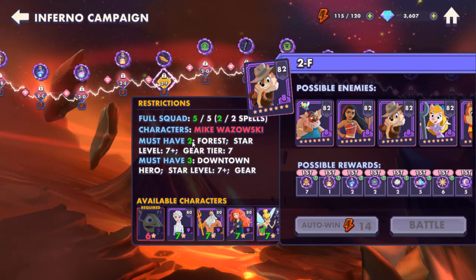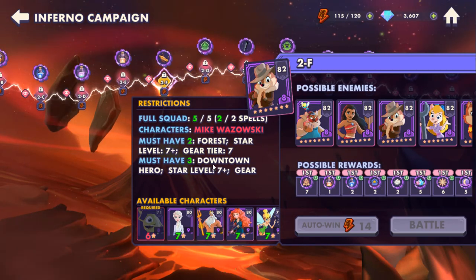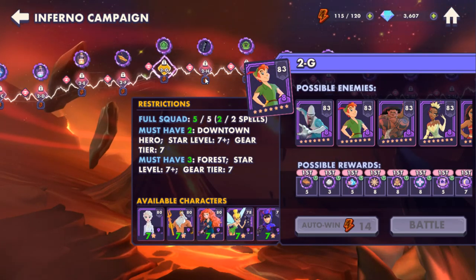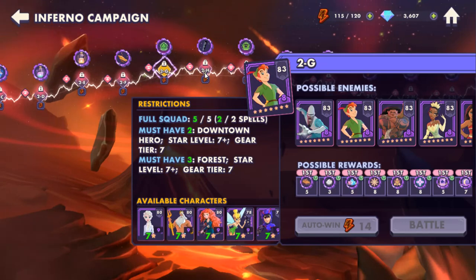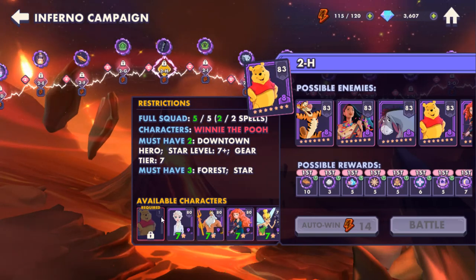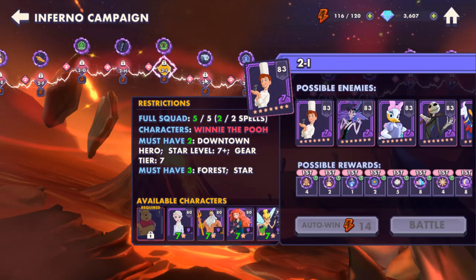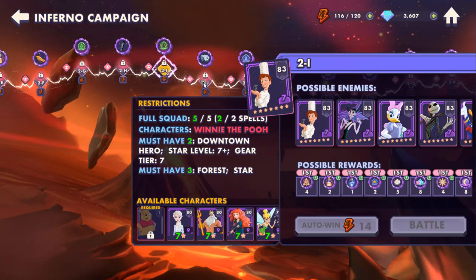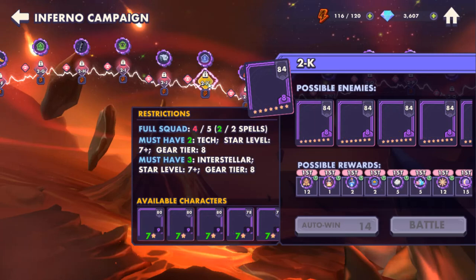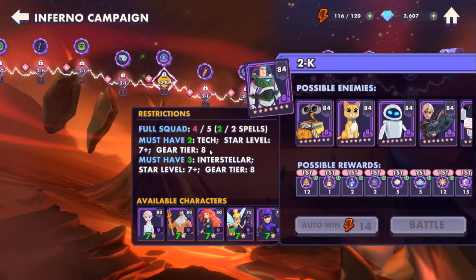You're going to need Mike Wazowski — he's at six stars and gear eight but not done yet. You need three downtown heroes, one of which has to be Mike Wazowski, and two forest creatures. Then it goes back to two downtown and three forest. You also need Winnie the Pooh — I haven't even got him open yet, so that's a long way away for me.